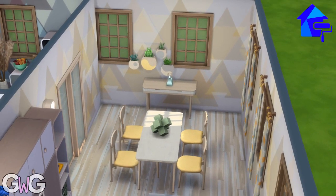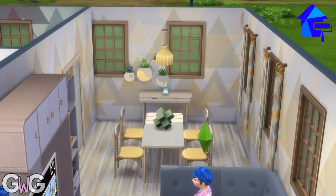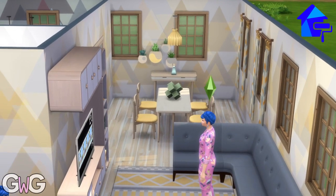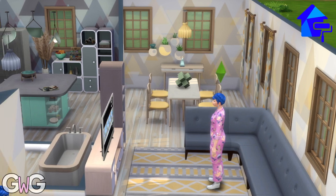This is the dining room. I've gone for quite pastel colours - I really like the yellows and the greens, and I really like this wallpaper. We've also got the blues in with the sofa, and I think the room ties in well together.